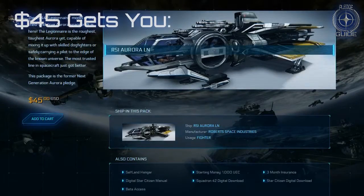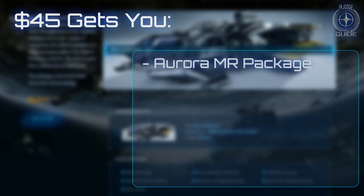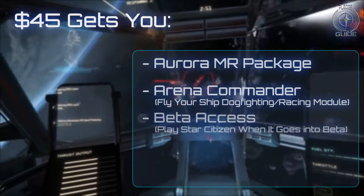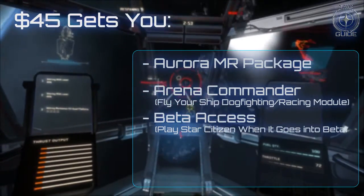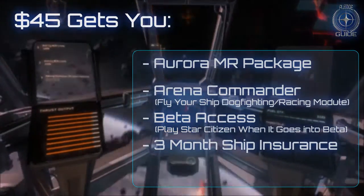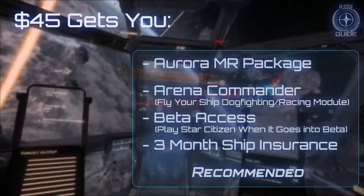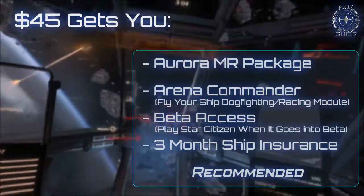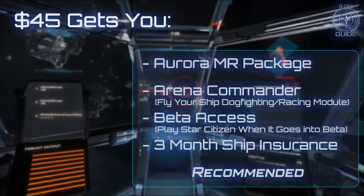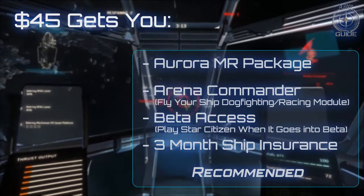This package contains everything that the RSI Aurora MR package contains. However, in addition, you will gain instant access to Arena Commander as well as beta access once the persistent universe beta is available. You will also gain 3 months of insurance instead of 2. Personally, I'd recommend this package — as although it's $15 more, you can already get into the game now and start testing out some of its modules. And once the beta for the persistent universe is released, you'll be able to start working on building your persistent universe business up.